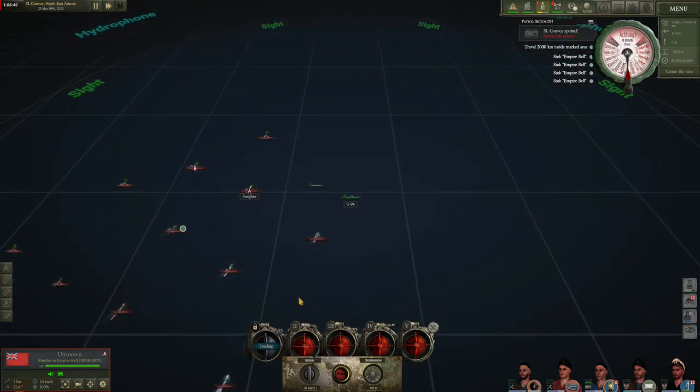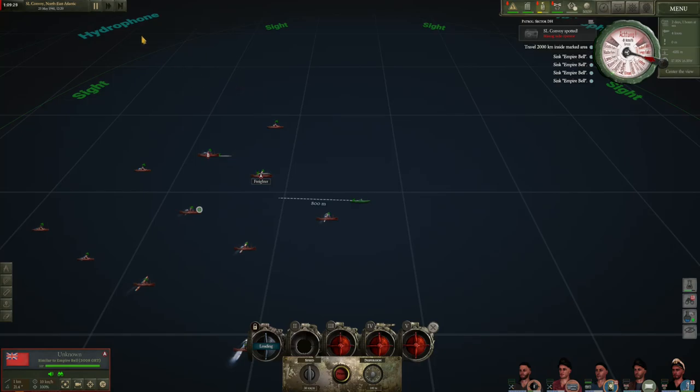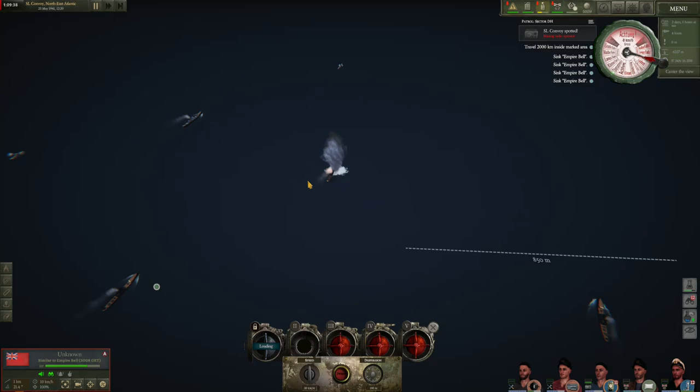Torpedo choice seems to be one of those things that varies from captain to captain, but there are a few things to bear in mind. T1, aka steam torpedoes, are very reliable, but they leave a trail of bubbles that can announce their presence to targets. This makes them great for a variety of situations, but not so useful when setting up a typical convoy ambush. You can make T1 torpedoes even more useful by waiting for nightfall, which prevents the enemy from seeing them. T2, aka electric torpedoes, are best reserved for sneak attacks during the daytime — they are basically silent, so you can fire off several in an initial attack, but their biggest downside is that they are quite unreliable and often turn out to be duds. Once you have T3 or better torpedoes, you should take those along, as they are significantly better than either T1 or T2 in most, if not all, regards.